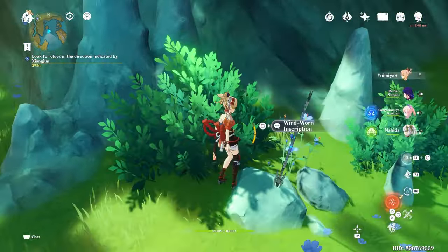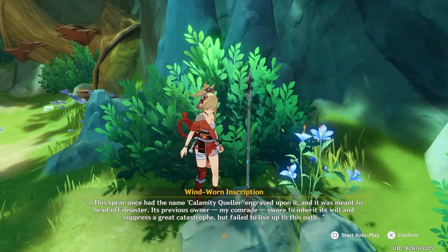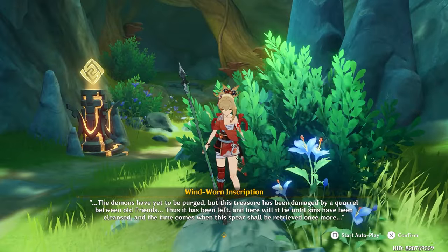Before you leave, there is a polearm sticking out of a rock, and when inspecting it the voice in your head — or the polearm — tells you that it used to be the Calamity Quella. Sound familiar?